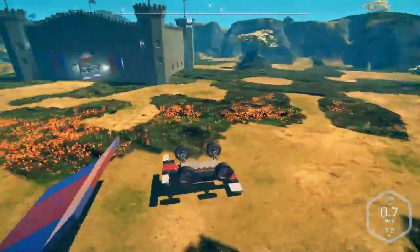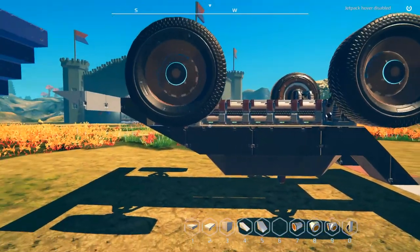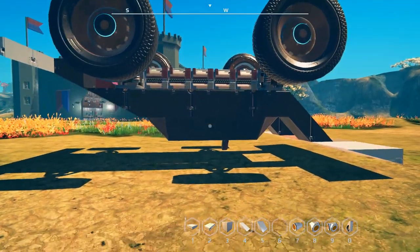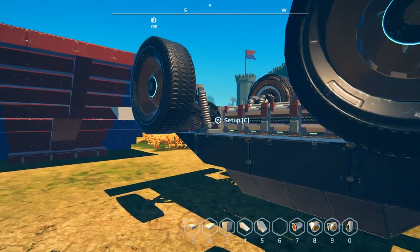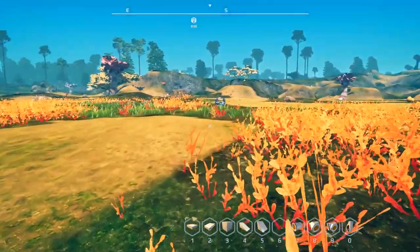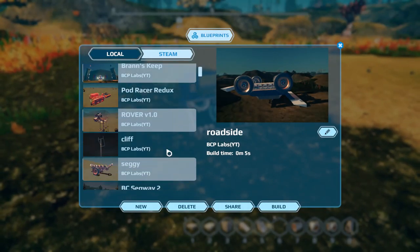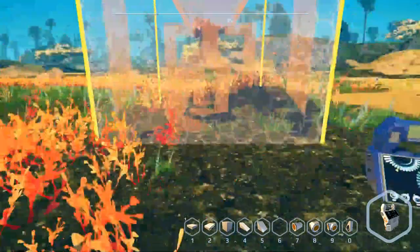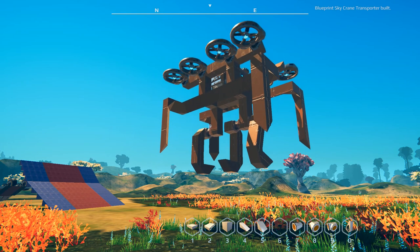There's a replicator in the way, and yeah, there's a reason I blueprinted this thing. Unfortunately I don't have any way to get rid of it — why can't we have Ctrl+X? I'm going to move this thing over. I'll use the claw to pick it up and move it out of the way, and off it goes into space.